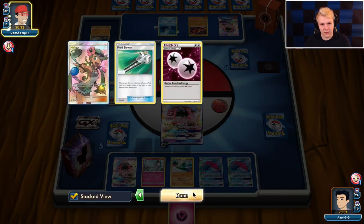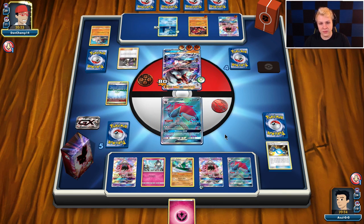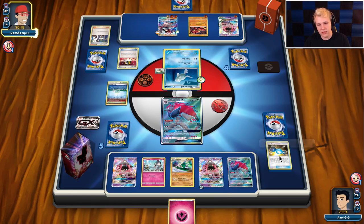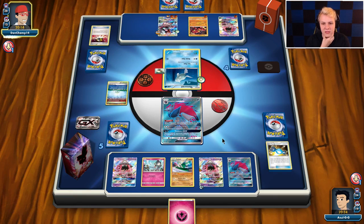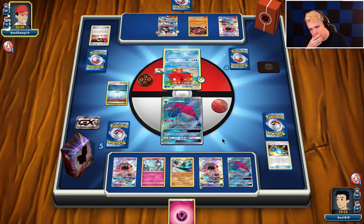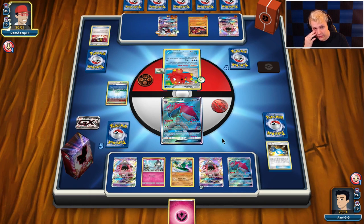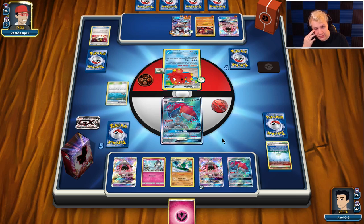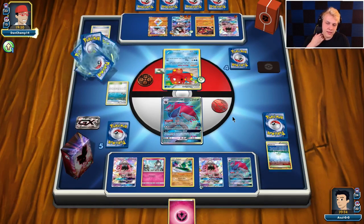I still have two Float Stone left, so I think I'm going to push the Ralts in hopes to get Guardi set up. I could also try and just Gallade against this Lycanroc — that would be fine as well. Oh, he's just going after a Zorark. I actually maybe should've put — I really need to play an N here I think. And he's getting an Inkay. Alright — so we get to play around Sledgehammer, but we don't get to play around Beast Ring. So ideally we KO his active with Gallade.